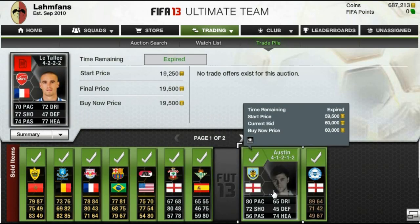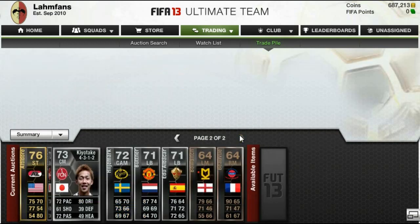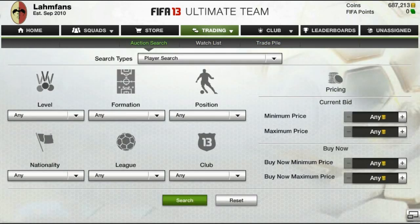As you can see on the screen right now, a bunch of players have sold already and we are now at around 687,000 coins. There are still a couple of players to sell, like for example the Inform Büttner, who will give us a very nice profit.